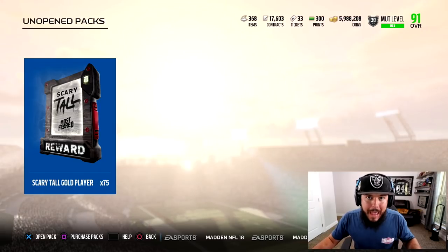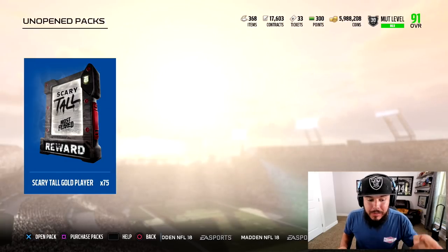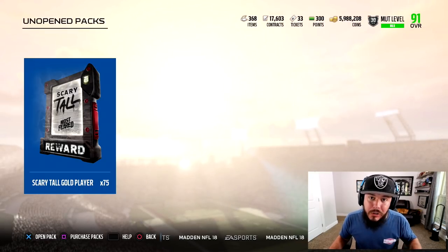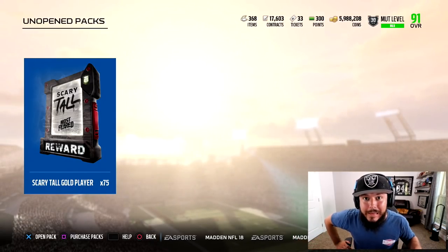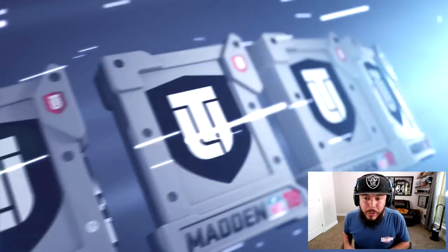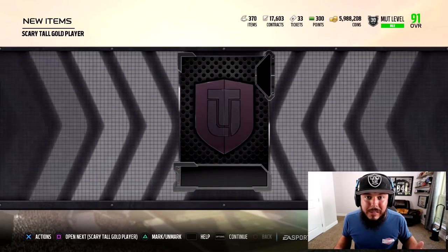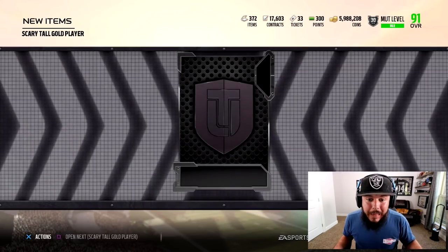I did a little bit of the math — I had enough Most Feared tokens from all the pack openings and solos to get 75 scary tall gold player packs. The gold scary tall players are selling for 7,000 coins a piece. 7,000 times 75. The elites are selling for 45k but it takes five golds plus 10 tokens. If I open up all these and sell them all for 7,000 coins a piece, I'm basically going to get Tony Gonzalez for practically nothing.